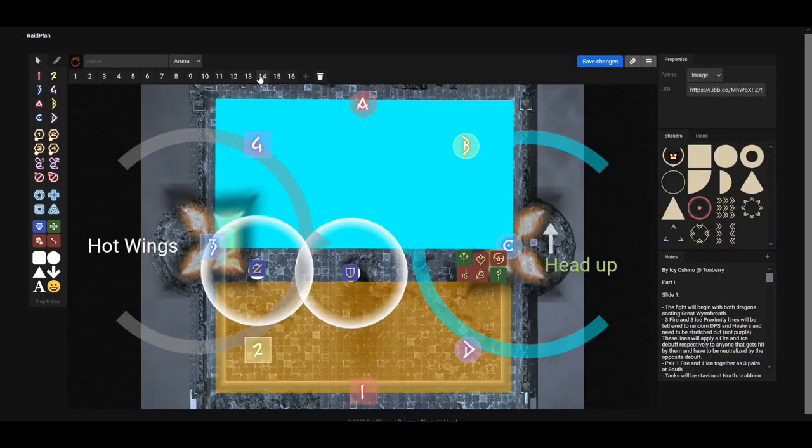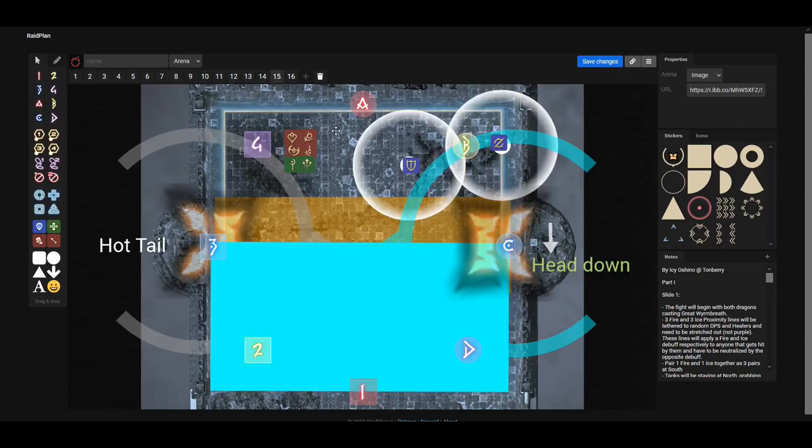The next mechanic will be another set of Hallowed Wings, but this time combined with Hot Wings or Hot Tails. In this diagram it is Hot Wings, meaning the middle is going to be safe, and Rosfelgar's head is up — so the two furthest players are targeted with a Tank Buster AoE. Our tanks move all the way towards Nidhogg, with one tank staying towards the middle to maintain uptime. In the next example, it is Hot Tail with Rosfelgar's head down, so everyone goes outside because the middle is not safe, and the tanks come closer to Rosfelgar because he will target the two closest players with the Tank Buster AoE.